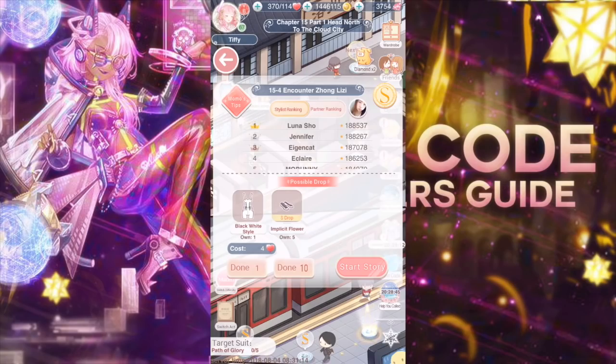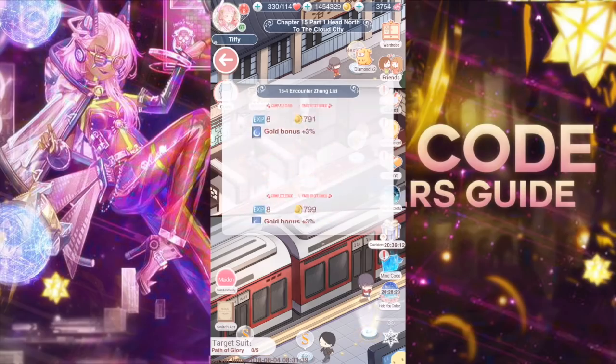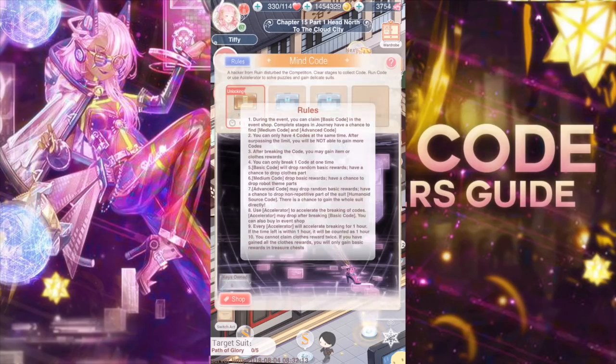I finally reached chapter 5-7 and needed to make Time of Plover and Ambitious Dream. One of the things needed from Time of Plover was the black-white style, so I'm going to do a ten-pull and see if I get any boxes. I think I just saw one — medium code! I have a chance to get any of these robot parts. But I can only unlock one of them at a time, so you can only break one code at one time. This is terrible.